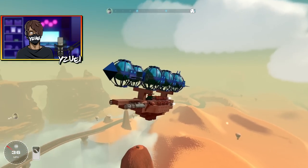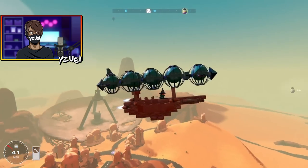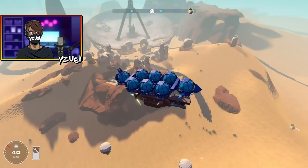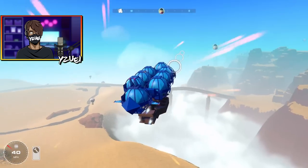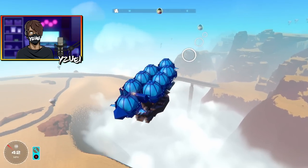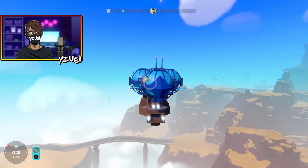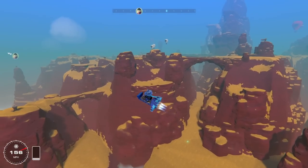Hello everybody, welcome back to another episode of the Airborne gameplay. We're gonna continue the story here — I'm just leaving the satellite dish town now. This little guy is trying to shoot me, but I need to head all the way over to that town over there. Quite some distance to make. I think it's a better idea if I switch to my super fast little jet.